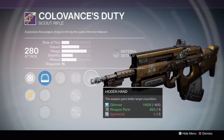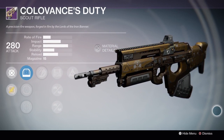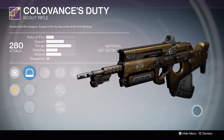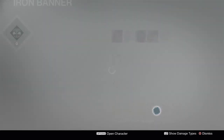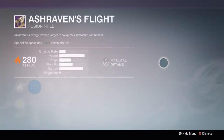This is actually a really good Scout Rifle. It's got a good perk roll and some decent stats as well. It's more of a slow rate of fire, high impact Scout Rifle, and with these perks it's going to have some really good stability. Lastly at rank 5, for 90 marks you can purchase the Fusion Rifle, Ash Raven's Flight.